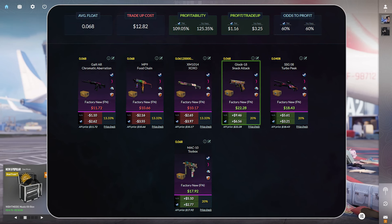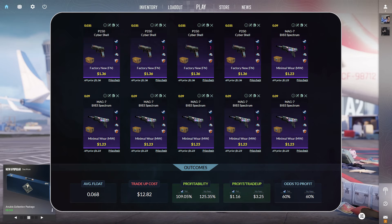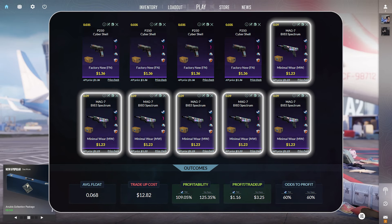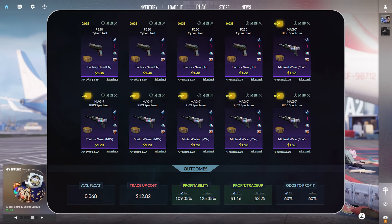This trade-up consists of 4 P250 Cybershells in factory new condition at $1.36 per unit at a 0.035 float or lower. To finish it off, we have 6 MAG-7 BI83 Spectrums in minimal wear condition at $1.23 per unit at a 0.09 float or lower.